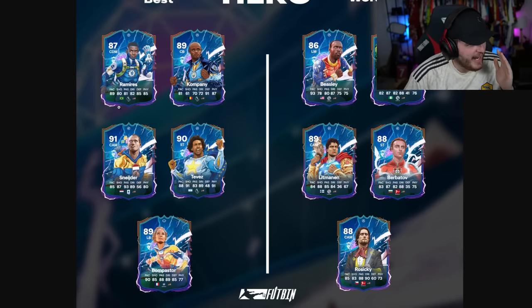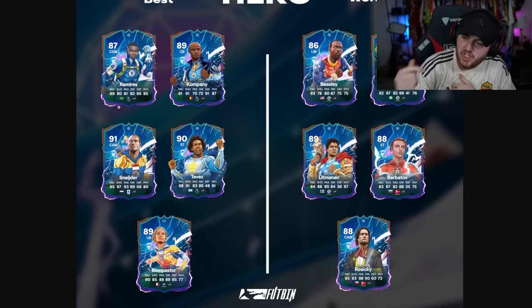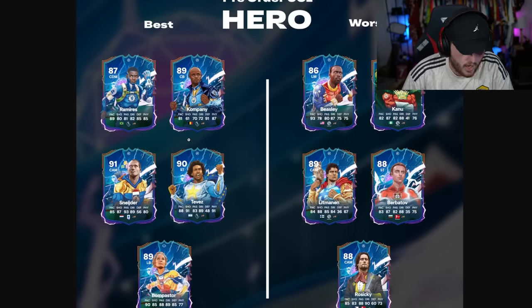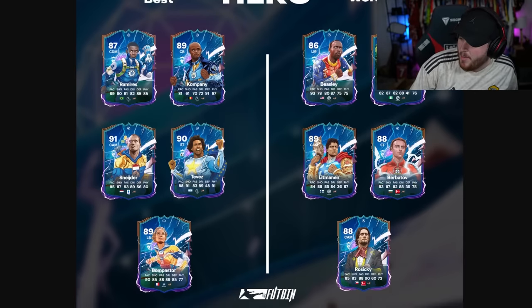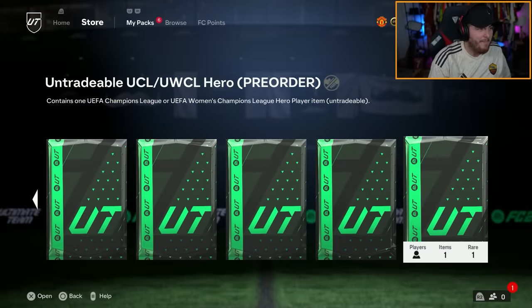In terms of the best you can get, you've got Ramirez, Kompany, Schneider, Tevez, Bompasto. I think Vialli deserves to be in that shout as well. And then some of the worst ones: Beasley, Karnou, Litman, Berbatov and Rosicky. To be honest, I don't think Rosicky and Berbatov are that bad.